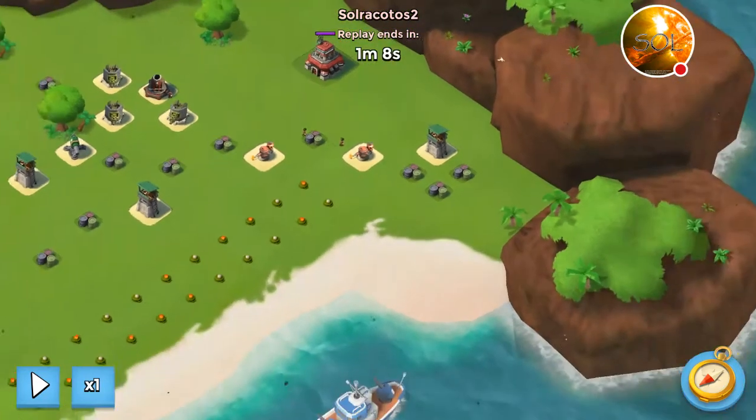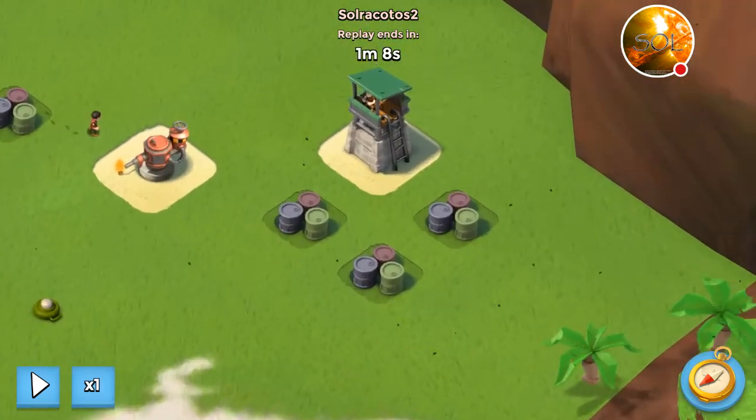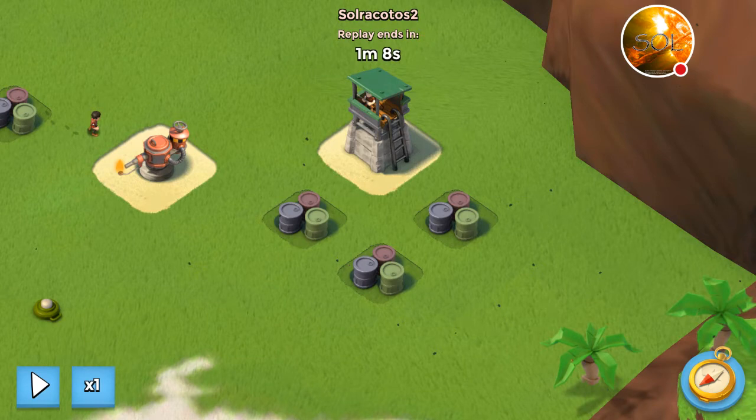So the idea was I was going to send the heavies first, followed by the two boats of Tsuka, to destroy all those containers here — destroy the three containers, the sniper tower, and the flamethrower.